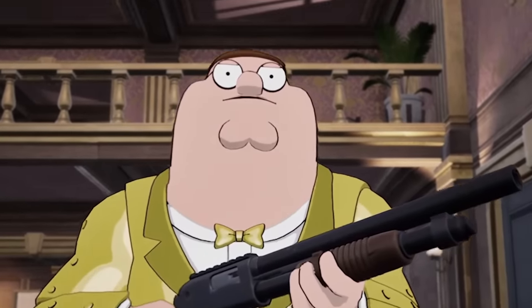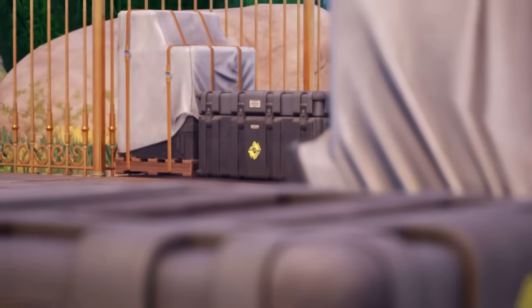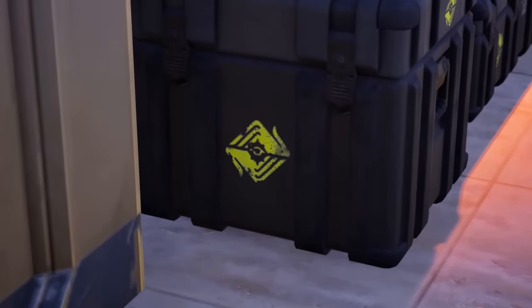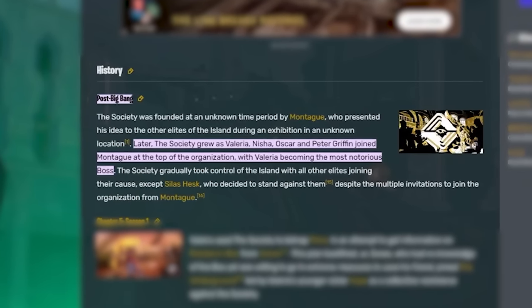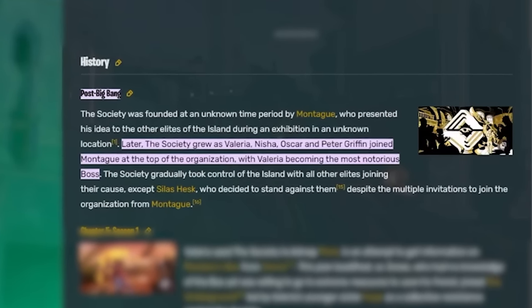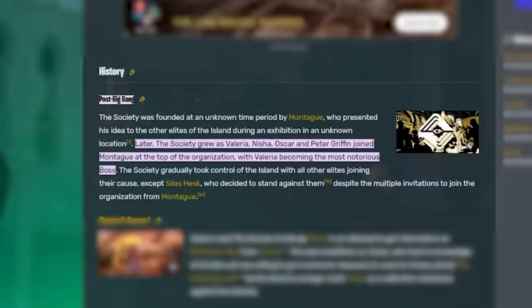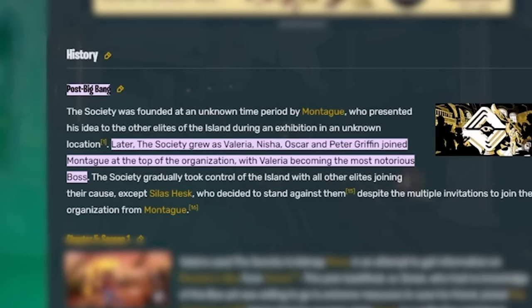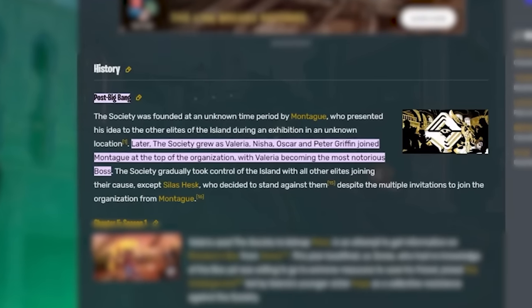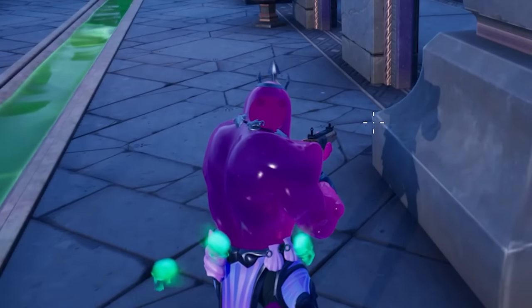Peter Griffin is part of the society. If you go to his location, there are tons of society logos all over the area, even inside his vault which he had a keycard to, and he was guarded by society guard members. According to the wiki, the society was founded by Montego, and later grew as Valera, Nysha, Oscar, and Peter Griffin joined Montego at the top of the organization, with Valera becoming the most notorious boss. Peter Griffin is part of the society and he's coming back to the game.